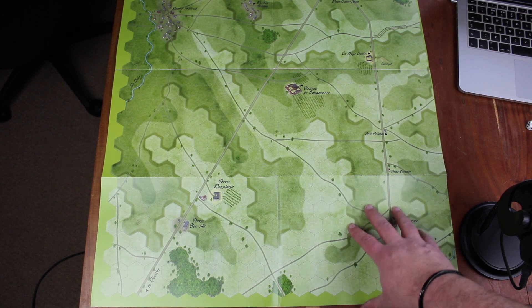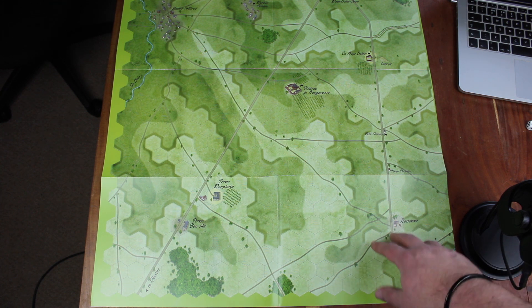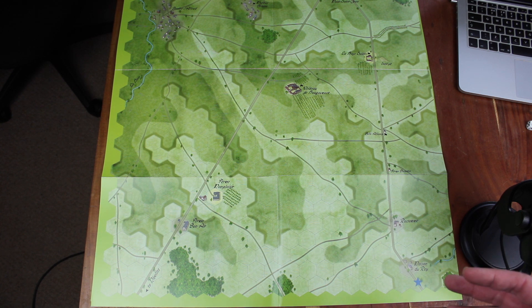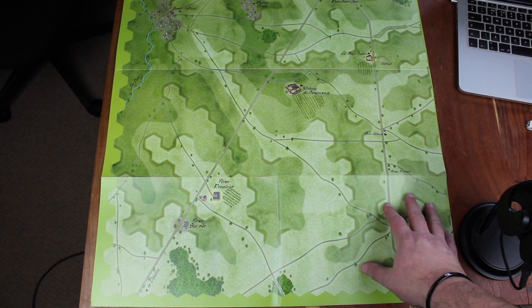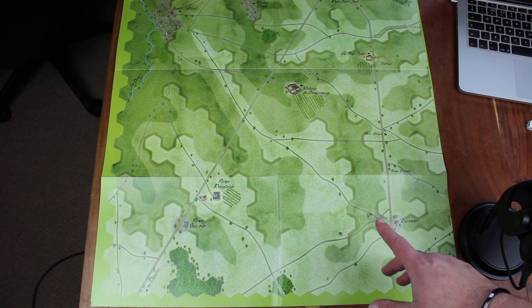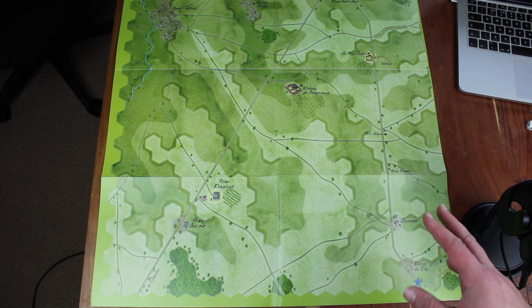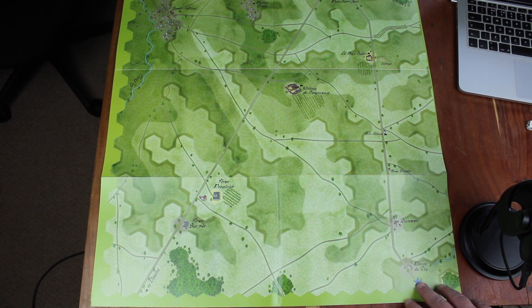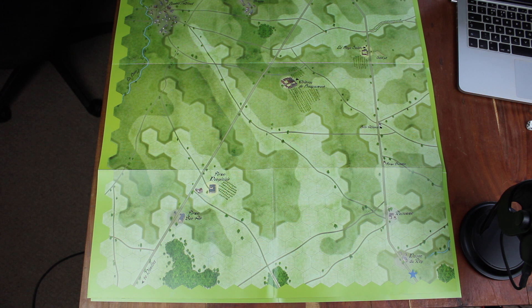Here's the second part of the large map for the scenario four game — again looks absolutely great. So for the main course of the game it is a two-map game, but you have the ability to play scenarios one, two, and three on much smaller maps. The maps are uncluttered — no player aids on the map itself, just possibly entry points — which I really like. It looks like a proper hex-based wargamer's Napoleonic map.